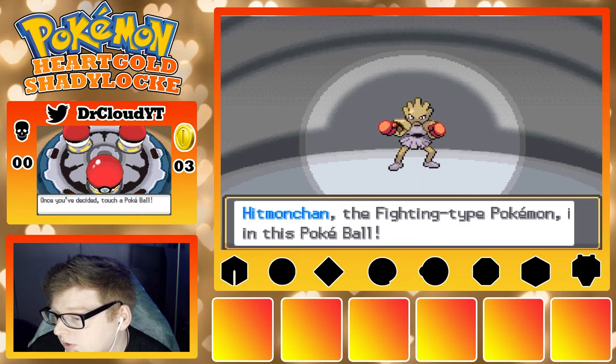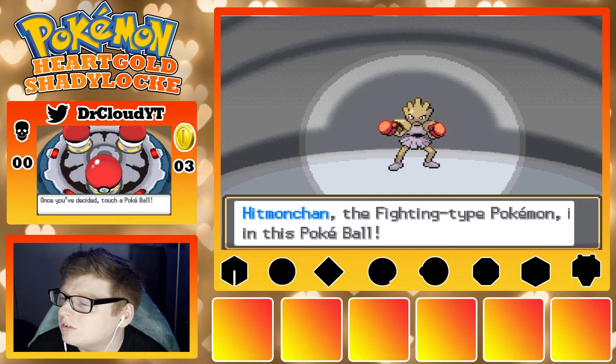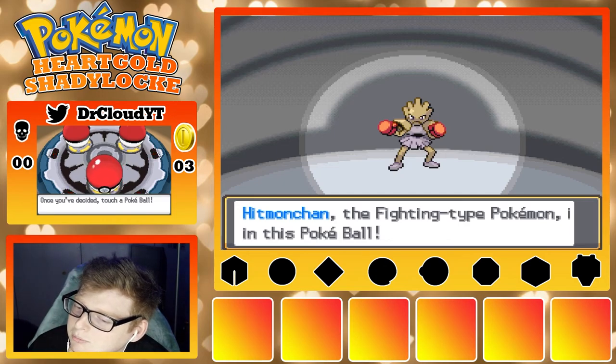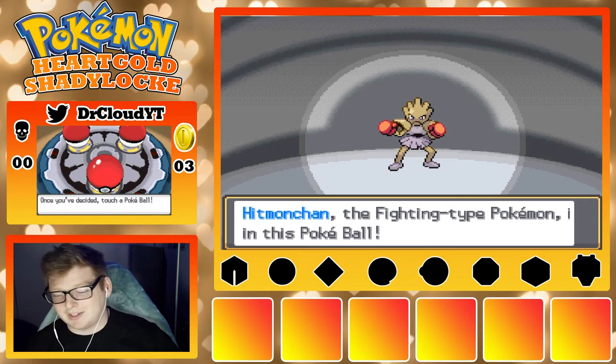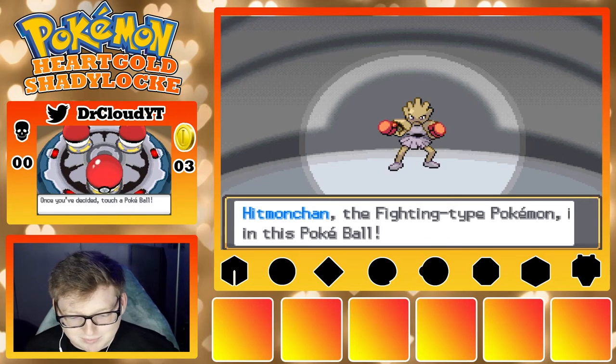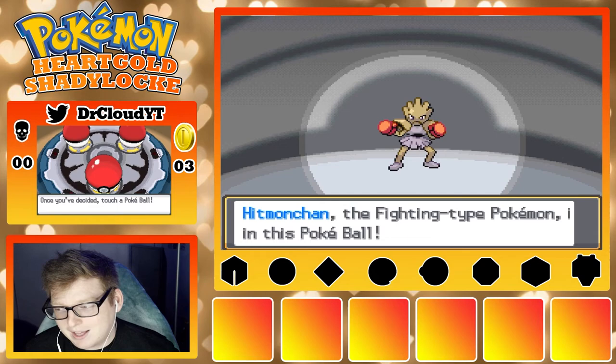I really want to pick Alakazam, but I'm going to use a lot of healing items on him. I don't think there's any way around it — I can't choose Alakazam in this lock type. I think I'm going to have to pick Hitmonchan. That feels so bad, but it's not often you get to choose Hitmonchan as a starter.